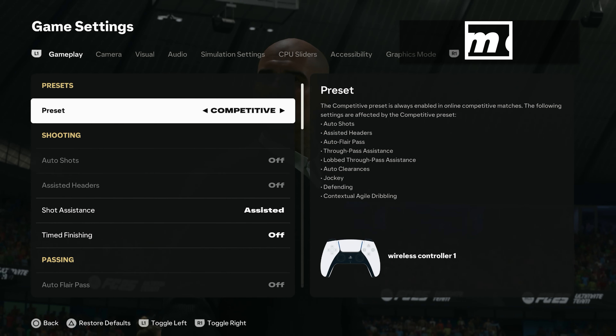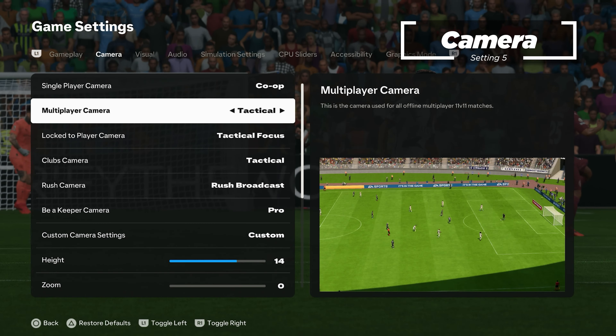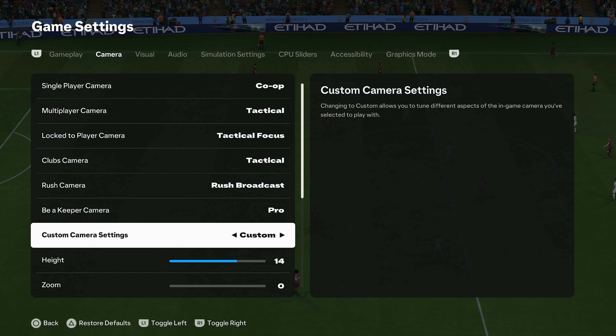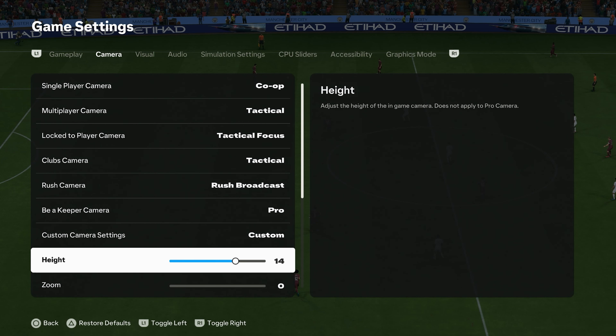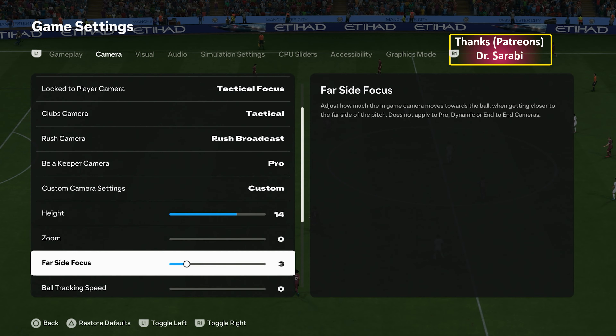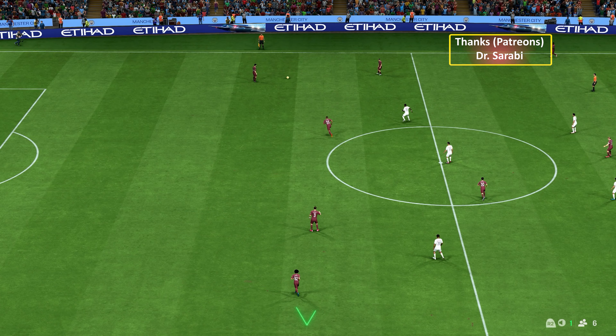As many of you ask about camera settings every year, I play with friends in the club and on weekends for fun. Our current camera settings for FC25 are co-op mode, custom camera with height on 14, zoom set to 0, farsight focus set to 3, and ball track speed set to 0.